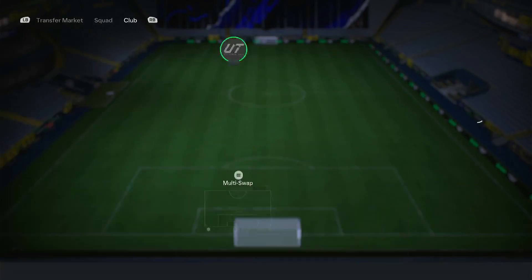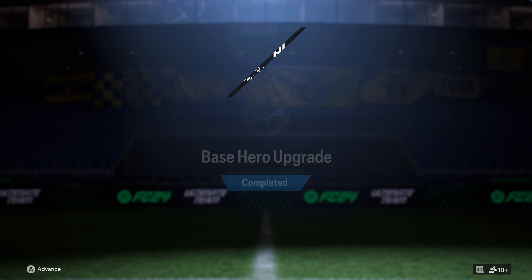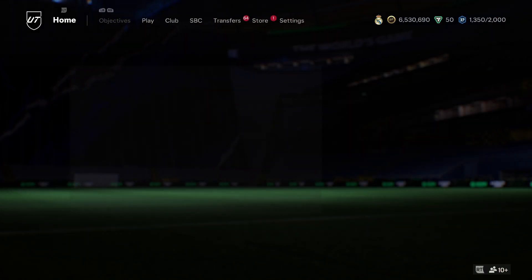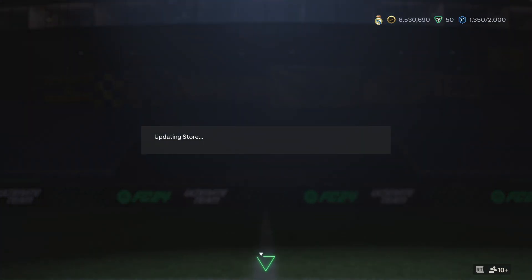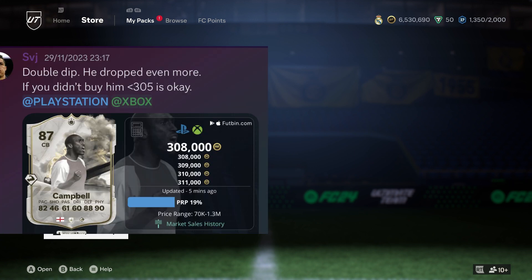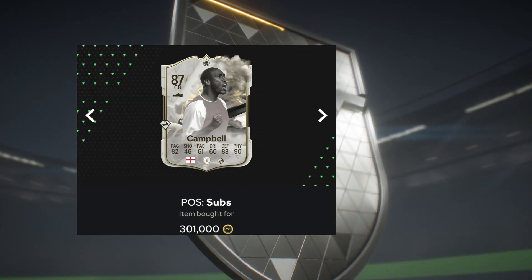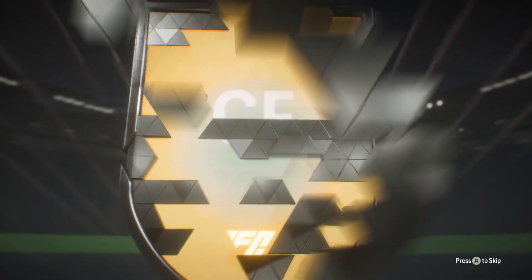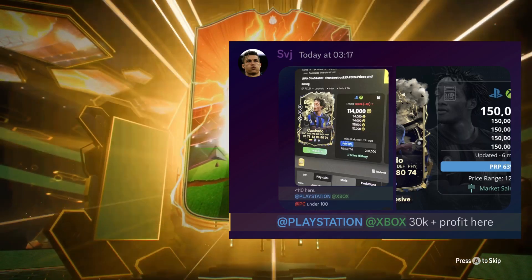This past week has been very good to make coins. Thunderstruck icons going out of packs — if you did not make coins this past week, I'm going to show you exactly what I've been doing. It was a brilliant week, apart from me getting banned and losing 9 million coins. Campbell went from 310k to 420k — I do have one card in the background but unfortunately cannot sell it. Quadrado went 110k to 150k, a very nice low risk flip.